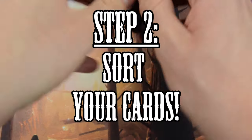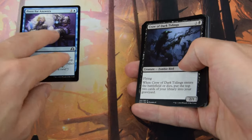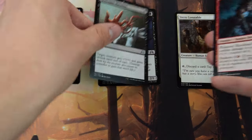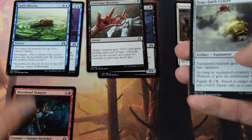Step 2: Open the packs and sort the cards. The sealed event starts and you get your 6 boosters. Open them up and put all the same colored cards together. Don't rush to build your deck before you've opened every booster. You need a good overview of the cards you pulled before making any decisions.